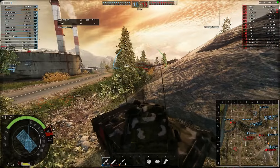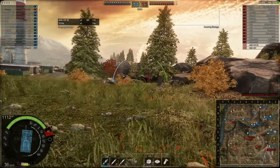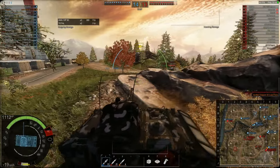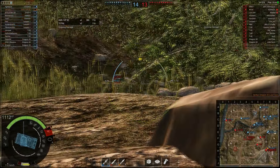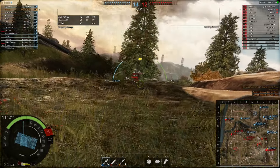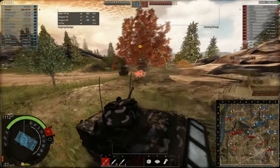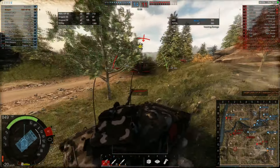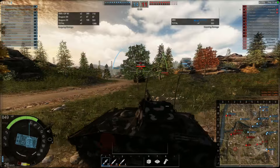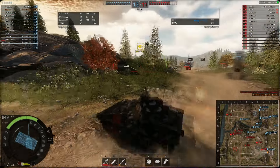It has three choices of ammunition: AP, HEAT, and HE — three standard rounds. It is still part of the lower tiers; from tiers 1 through 4 you generally get this sort of loadout. There is a bit of shot delay — as you may notice, when I fired that shot it took a second or so to register. And there again — the M60 just easily penetrates our side armor with his AP rounds, but we do have enough hit points: 1112.